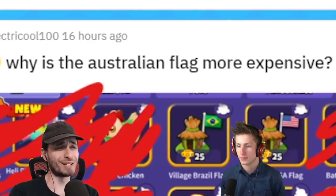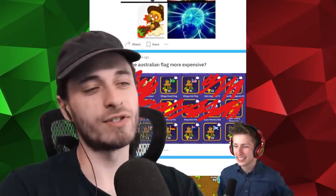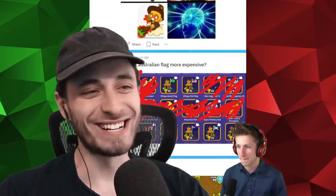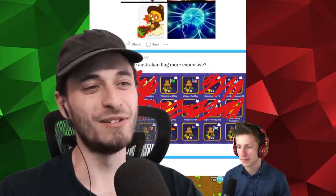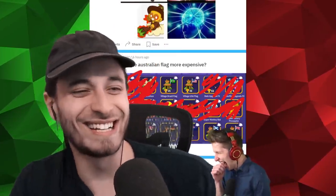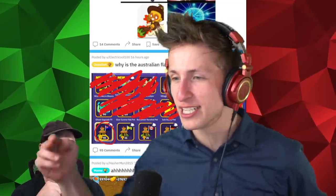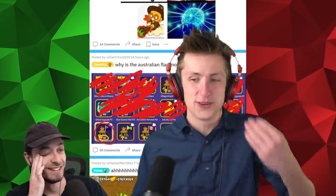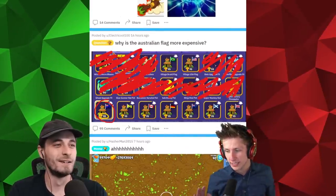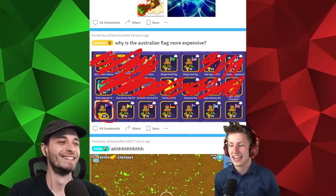Why is the Australian flag more expensive? That's savage, bro. I actually have seen this before, Ryan. Do you understand why it's more expensive? I have no idea. It's because Ninja Kiwi, the developers of the game, are based in New Zealand. So they're like, 'Australia,' and they made it more expensive — just because their neighbors are Australia, dude. That's the most Chad move I think I've ever seen. I respect that. It's literally beyond savage. I love subtly savage things — you don't even notice it, they're not trying to point it out for you. They figured out, they figured out. That's so funny.